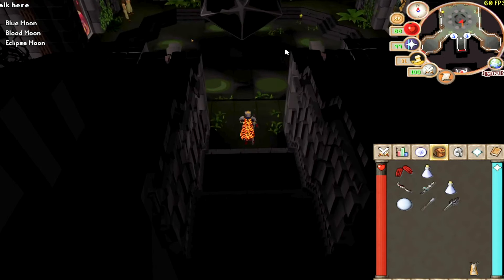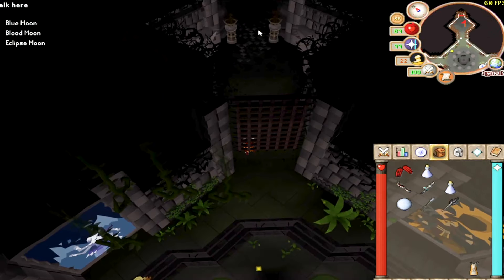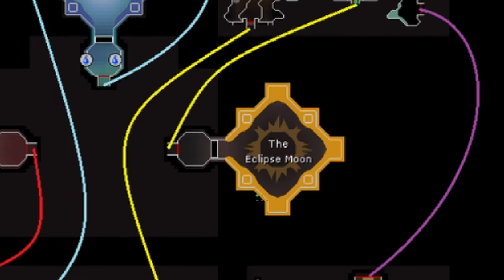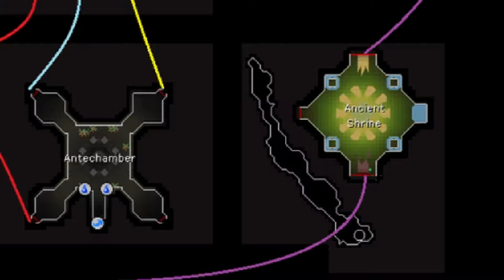When you enter the antechamber, head to the northeast corner which will lead you to the Streambound Cavern. This is where you'll start your runs. A run begins with prepping food and potions in the Streambound Cavern camp before taking on the Eclipse Moon. After each moon is killed, it will place you near the entrance to the next one. A run ends with the Treasure Room and leads directly out to the Streambound Cavern to repeat.